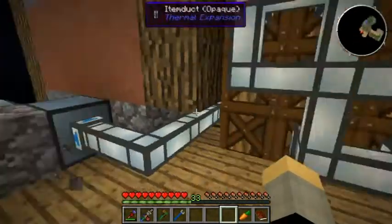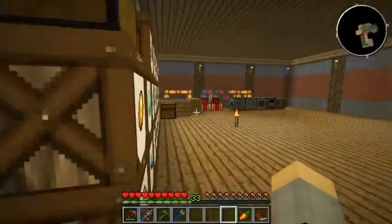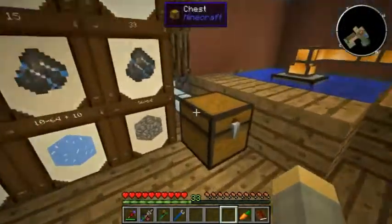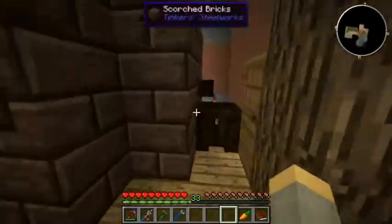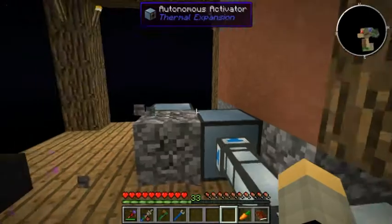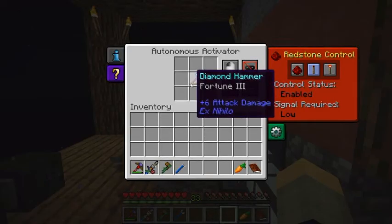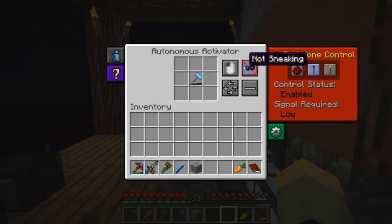As you can see, it didn't work for taking it out of the barrel, but I just put a chest there, filled it up with cobblestone, and now we're getting somewhere with this - so that's breaking that. Well, that uses durability, does it?